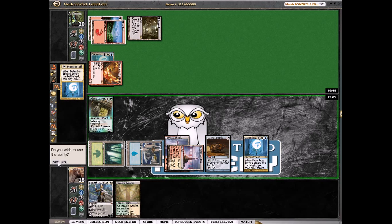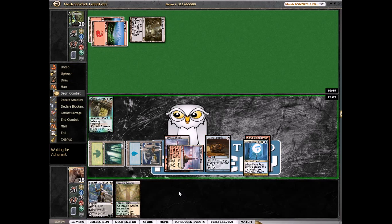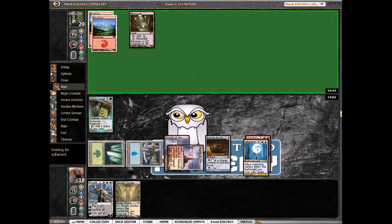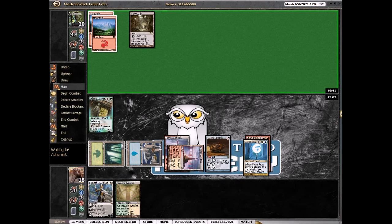He also doesn't have a white source yet. I might have a Glare to get rid of this — there's nothing I can do about that, but it doesn't have a white source yet so that's good. I don't know what I want to do — I can pump Ratchet Bomb up to two to try to kill a Young Pyromancer, or I can leave it at one. I might just leave it at one for this turn.